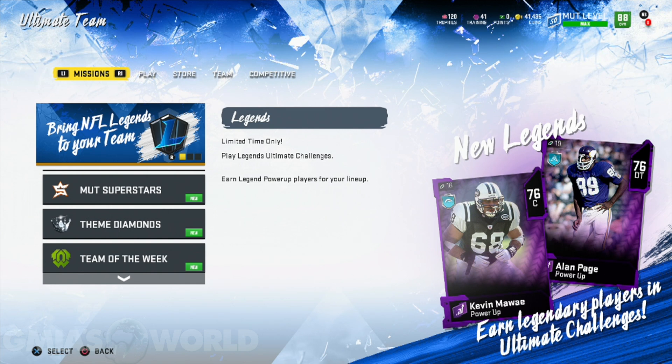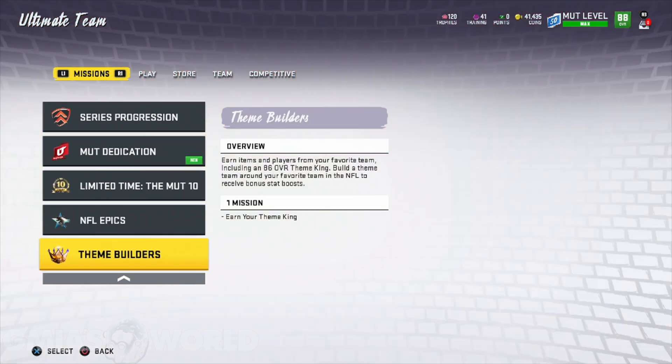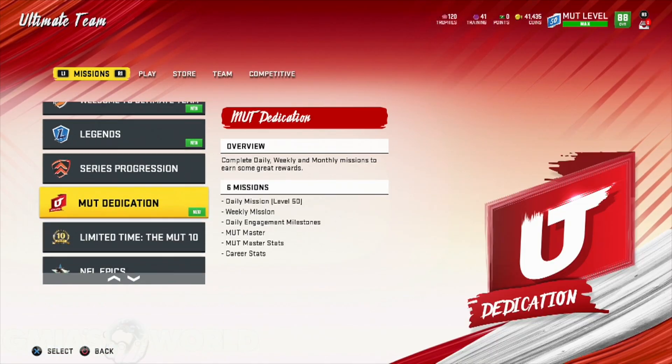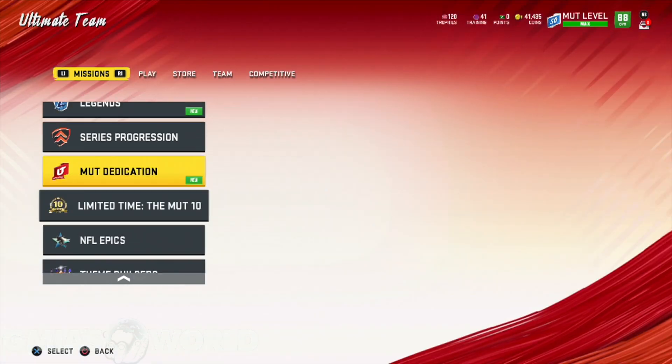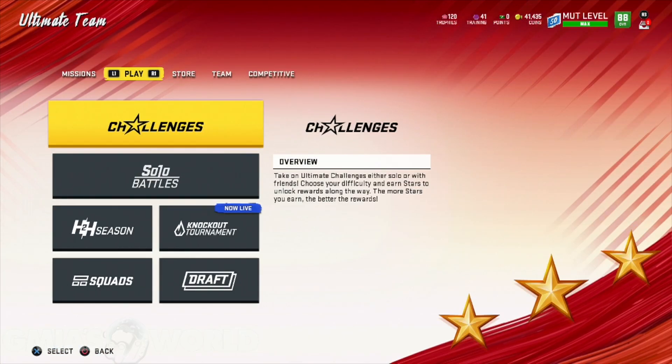The main thing that you can do right now, especially if you're a new player — we're getting a lot of new subs coming in — just go through this list right here of missions and just play them. For those of you telling me things like, I did the journey, I didn't get the token — I'm going to explain something about that whole situation. You have to do certain thresholds in order to get it.